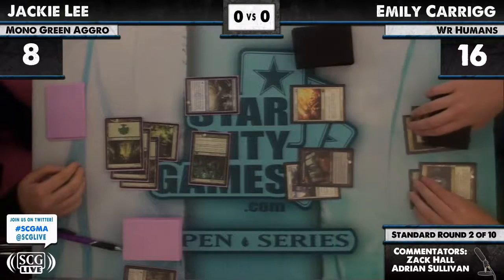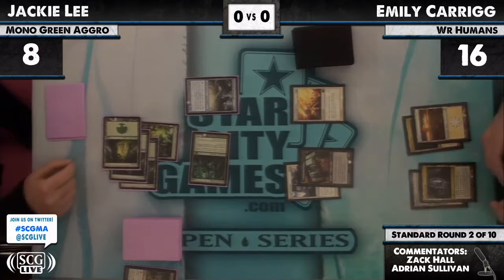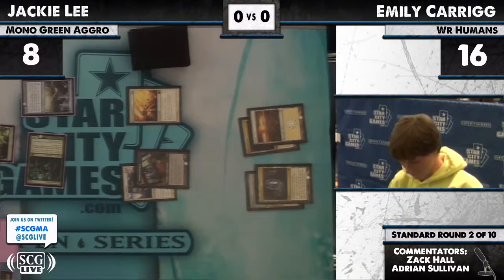It's really tough for Jackie because just about any spell from Emily will spell her doom, just by trump-locking alone. If she could somehow miracle two Revenges — but that's not possible.